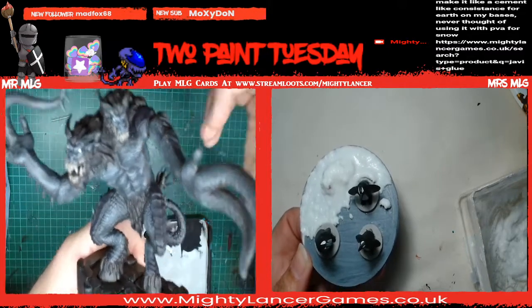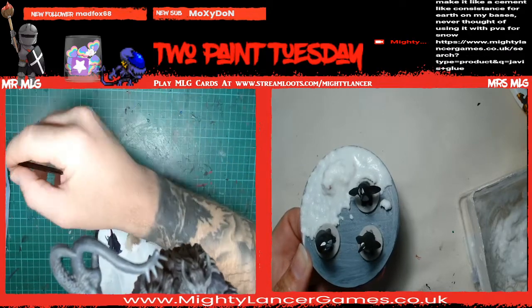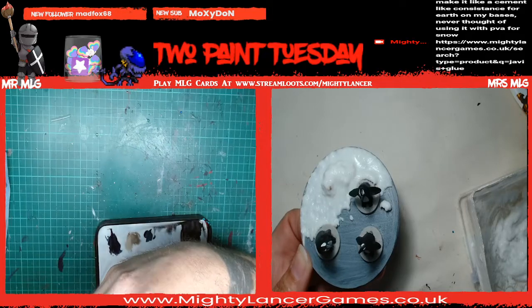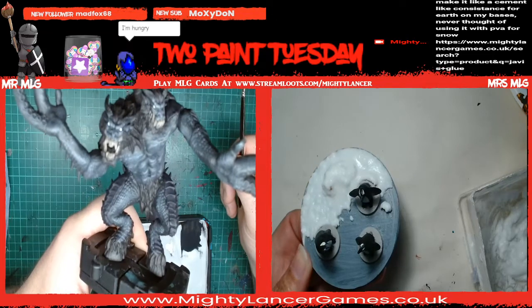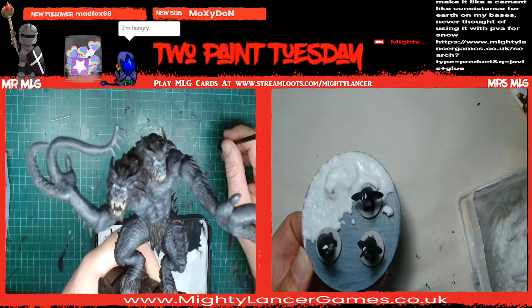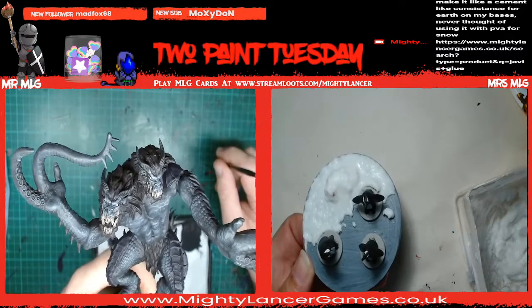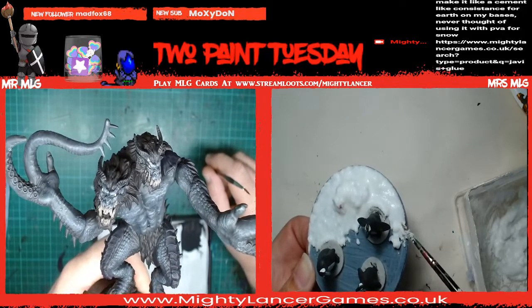Mad Fox says: 'Nice - I use sand mixed with emulsion, make it like a cement consistency, for earth on my bases. Never thought of using PVA.' Yeah it's just because that's what I've got - PVA, it's in the cupboard. It's probably the same kind of thing, really hard. There we go - that's his teeth done.